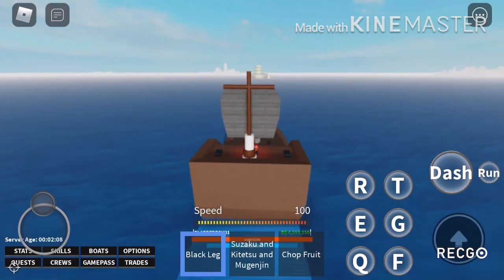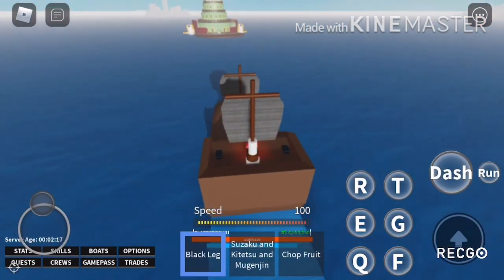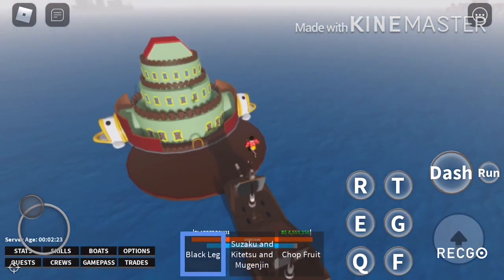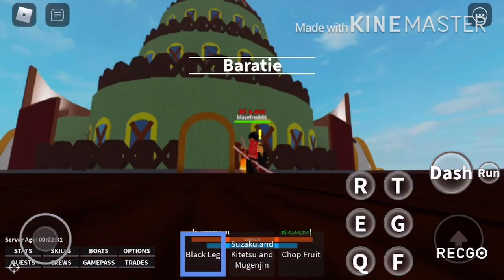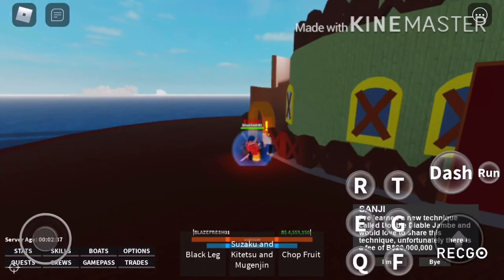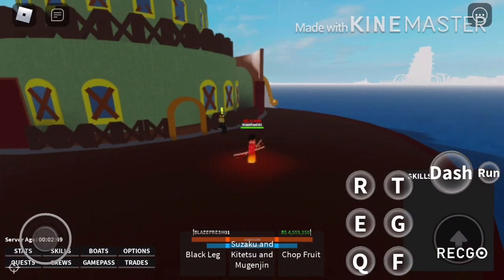As a beginner, farm to 500k belly, then come here. It's behind the middle town — just take a boat and sail straight and you'll find it. Sanji is at Baratie, the water restaurant. When you click on Sanji he'll offer you his new style called Black Leg for 500k belly.